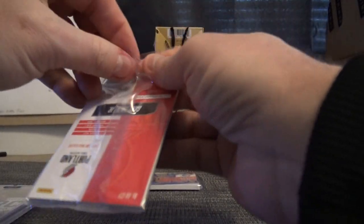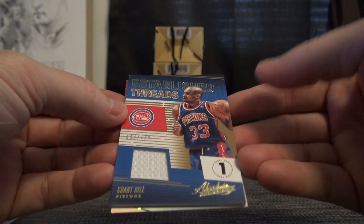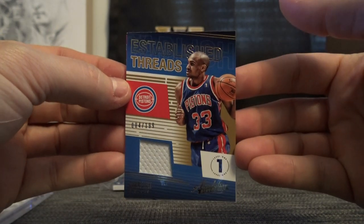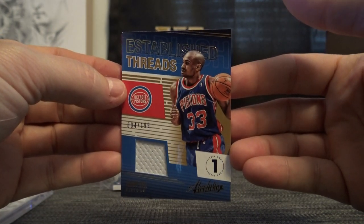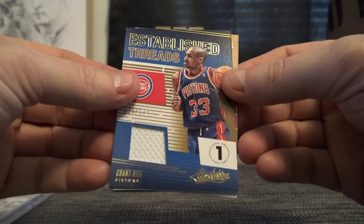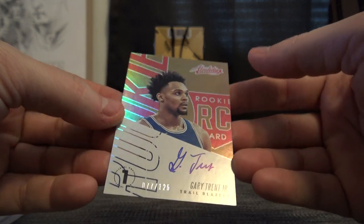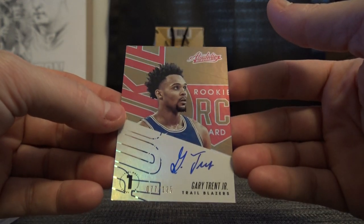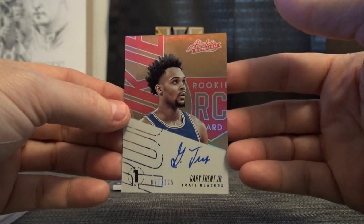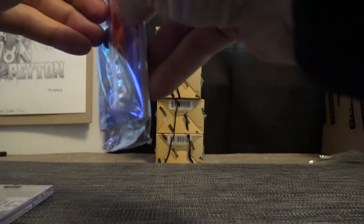Now let's see about the cards. We have 004 of 199 game-used jersey Grant Hill. That one's yours, and 77 of 125 on-card rookie Gary Trent. Seven is Ryan — not A.M., Ryan R.